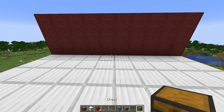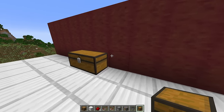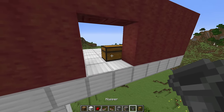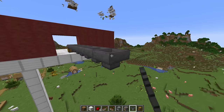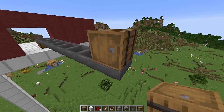All right everybody, fireworks factory, let's do it. First thing we're going to do is place down our double chest, where our fireworks are going to end up after they're crafted. We're going to break into our wall, where we're going to have our fireworks factory back here, and we want to place eight hoppers into the back of this chest — one, two, three, four, five, six, seven, and eight. Then, on top of this backmost hopper, place down a barrel.